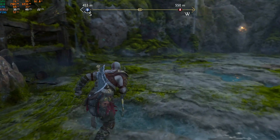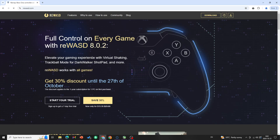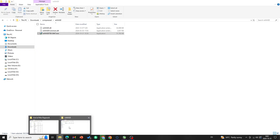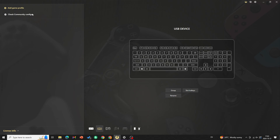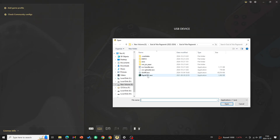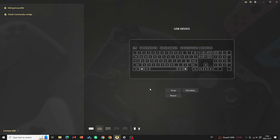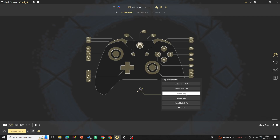Now let me walk you through how to fix this. First, go to Google and search for REWAST. You can download it from the official website. Once you've installed REWAST, open the software and connect your controller through it. This allows your PC to recognize your Xbox controller as a PS5 controller, which is what fixes the issue. After connecting your controller, jump back into the game.